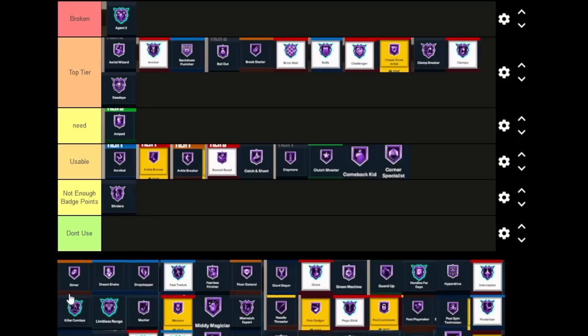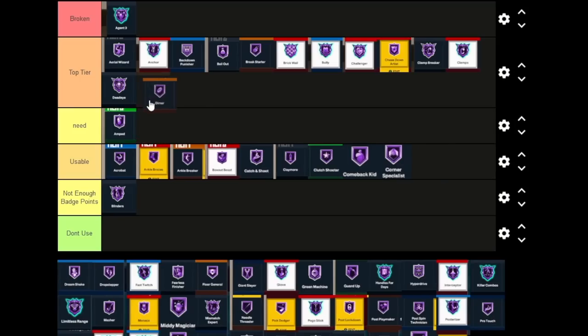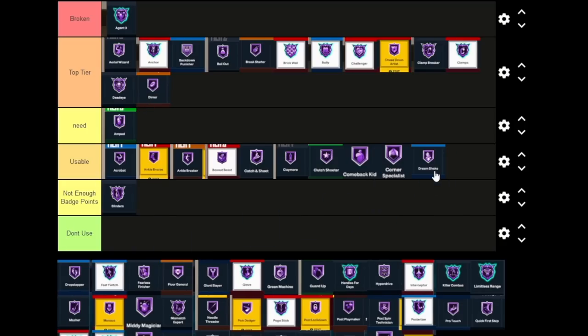Dimer is a badge that helps your teammates hit shots. You do have to be in the half-court passing the ball, but if you want to help your teammates as much as possible, Dimer is a Top Tier badge in my opinion for anybody. I personally wouldn't use it, but I can definitely see people saying it's Top Tier because people do need that help to hit shots this year.